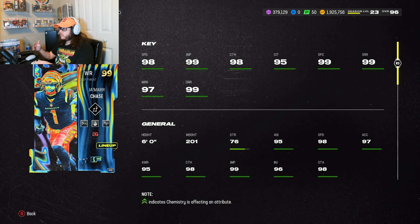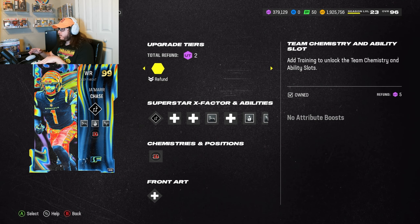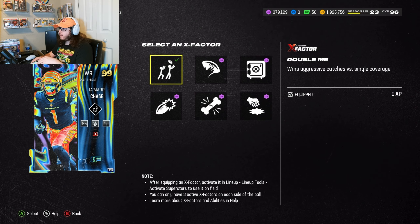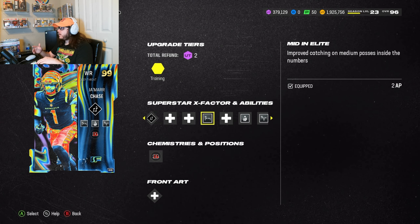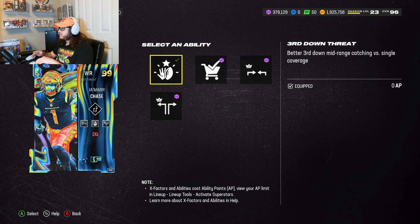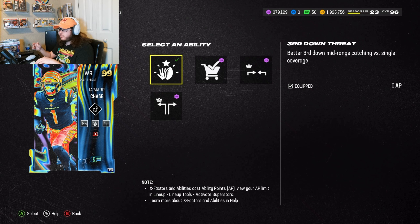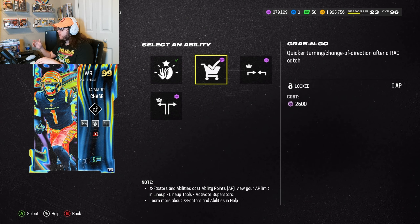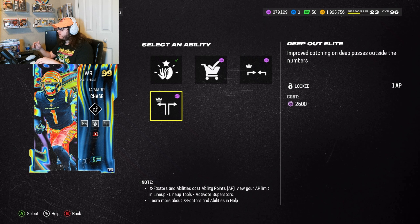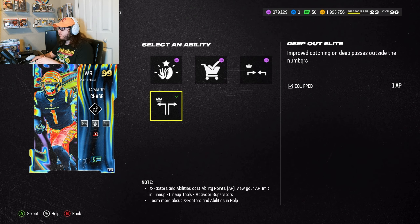He has 95 agility, which is kind of lower for a receiver, but I think we'll still be fine. For his X-factor we did Double Me, my favorite receiver ability in the game. Then we did Mid and Elite — Third Down Threat and Deep Out Elite for the last two ability buckets. Third Down Threat for zero AP, Grab and Go for zero AP, Short and Elite for one AP, Deep Out Elite for one AP.